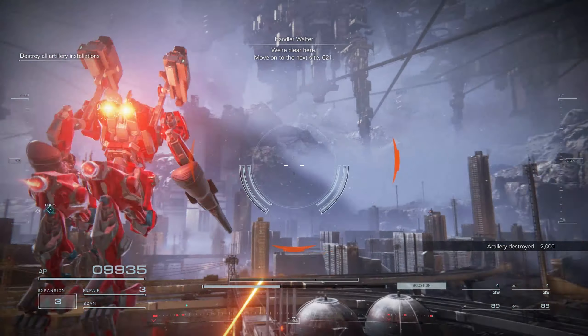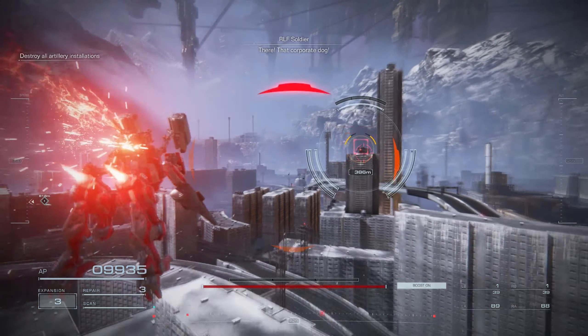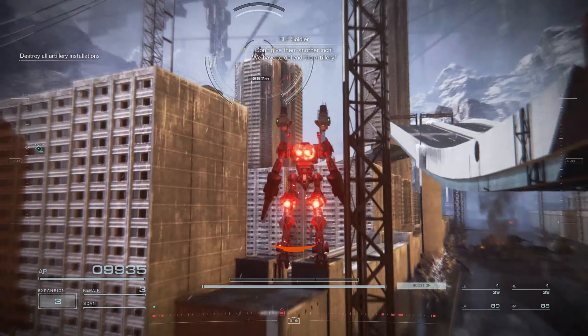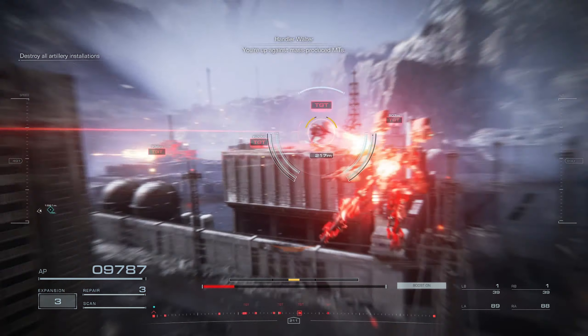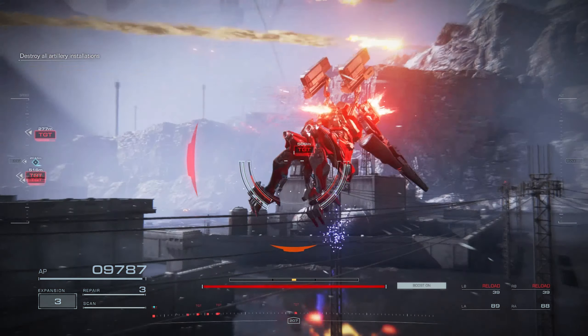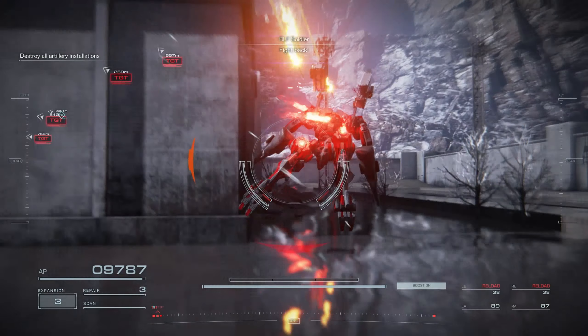We're clear here. Move on to the next side, 6-2-1. There! That corporate dog! Don't give him another inch! We have to defend the artillery! You're up against mass-produced MTs — eliminate them as necessary. Enemy attack! They're after the artillery! Fight back!